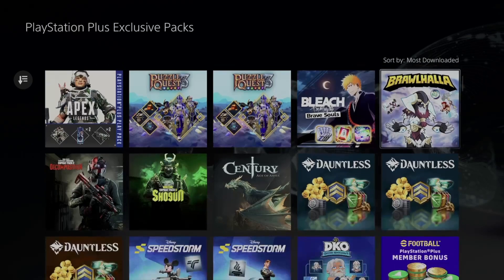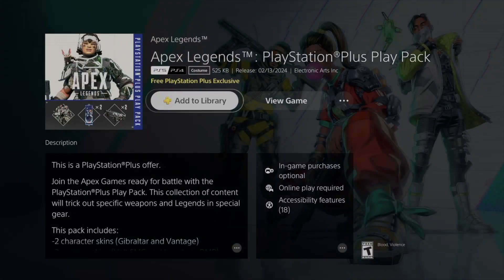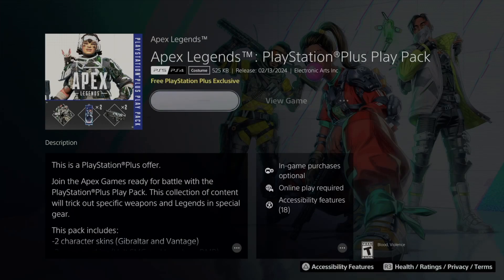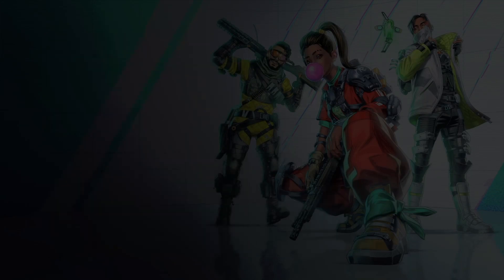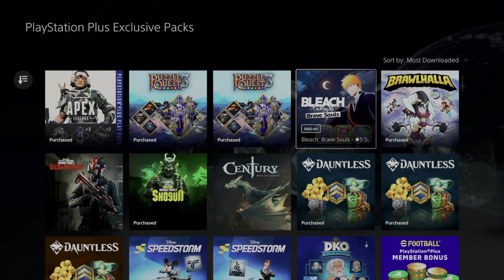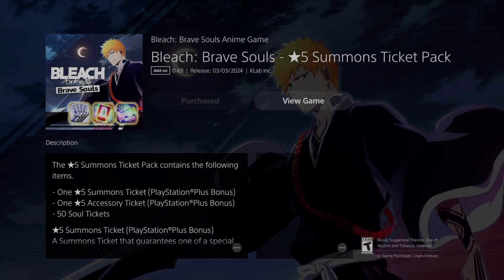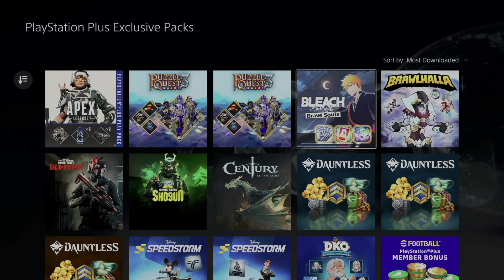We can go back and take a look at every single other one. Apex, for example — let's get that added to our library. These things do not glitch out as long as you have the games fully closed before you add them. Once you start up the game, you'll be able to see your packs.